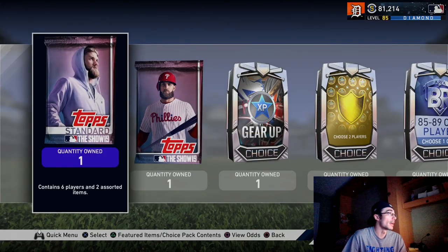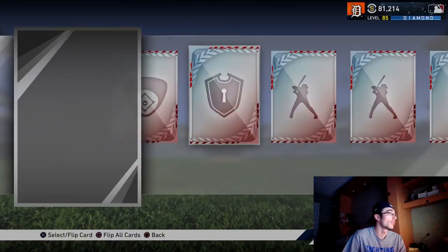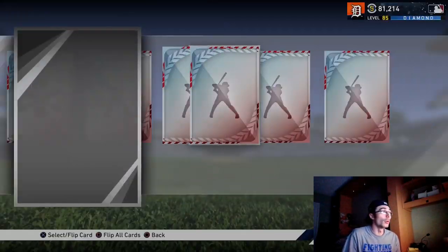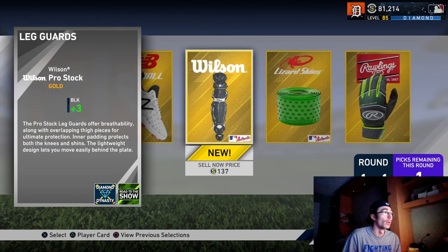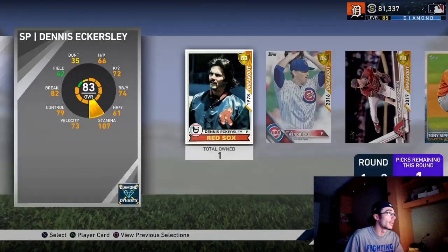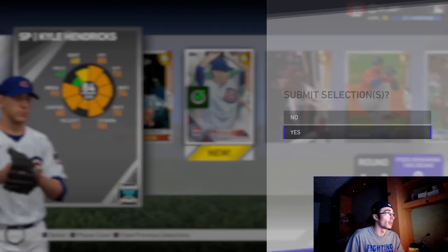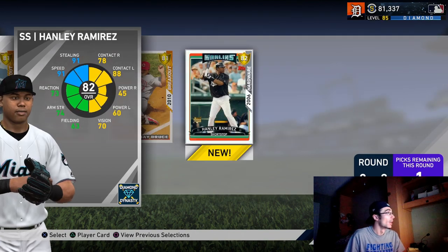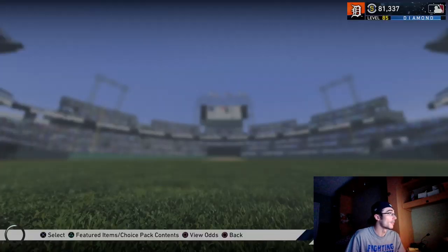We are able to get this 85 to 89 diamond choice pack for going nine and one. I wasn't able to finish out that run, but I did redraft and get another squad going for another couple of wins. I had to win four more games after losing that 10 and one run. It was a solid run with that last team — not the greatest team, but I drafted it like a month and a half ago. I don't really enter Battle Royale too often this year.